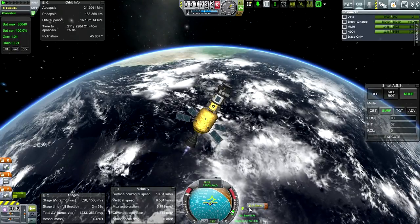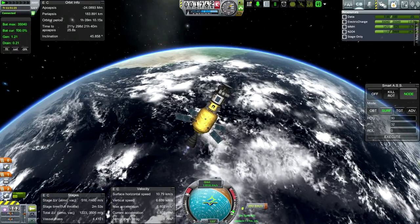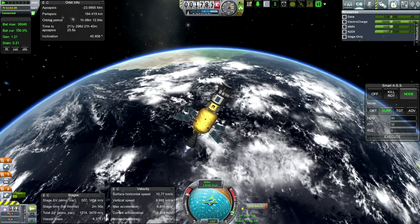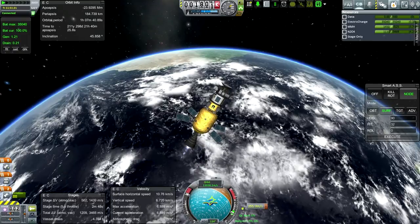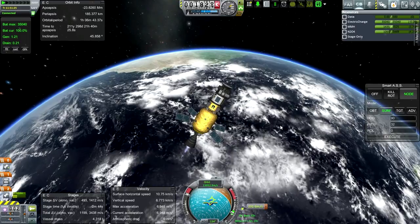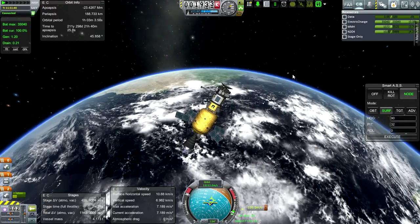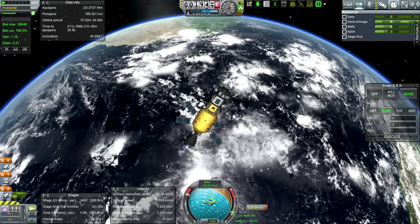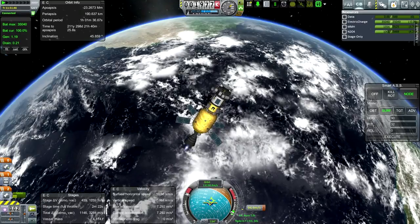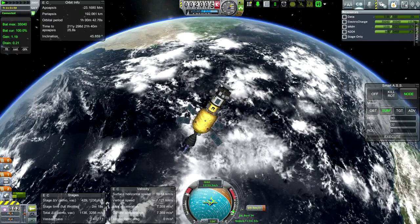We've got 300 meters per second left to burn, about 3,200 meters per second after that, and the mid-course plane change is 3,000. We're not going to be able to figure out the mid-course plane change to get closer to Mercury, but right now things are looking okay. We are not facing signal delay, so that is an easier aspect to this Mercury mission than the previous one — but it also means I'm not going to be shouting at my computer quite as much.